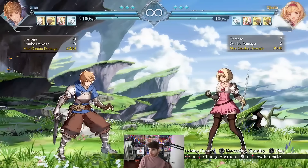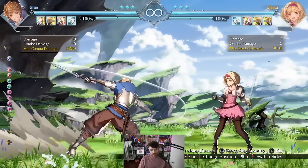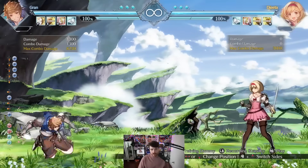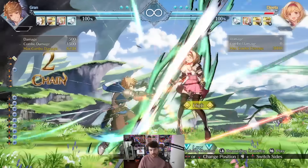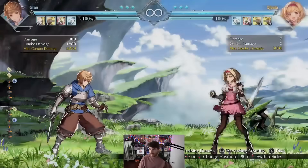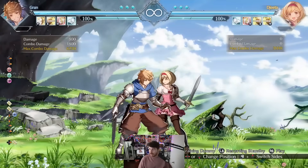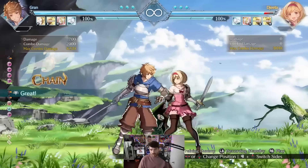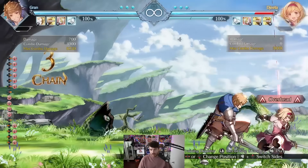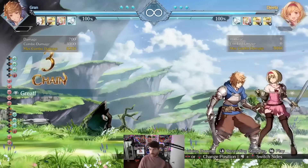It's a four-button fighter, mostly. You have a light, a medium, a heavy, and a U — this is like a special move for your character. Universally, the crouching version is a sweep, and sweep is also cancelable. So if you want to do a special, like sweeping into a fireball, you can do that. The three main buttons — light, medium, and heavy — also have auto combos if you're up close. If you hit them three times, you get an auto combo. They also have overhead and low follow-ups.